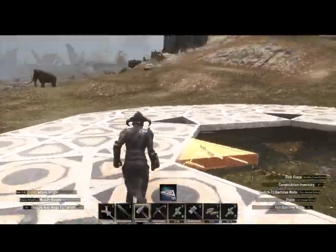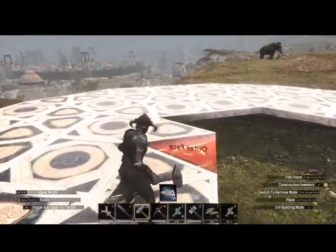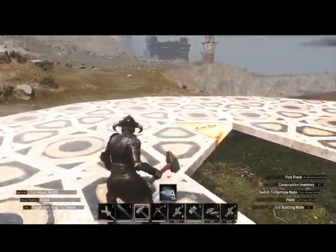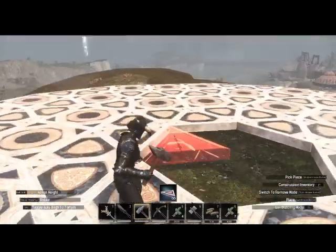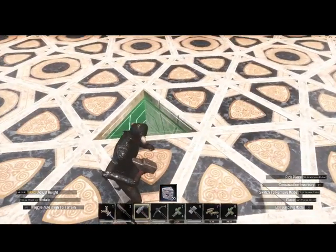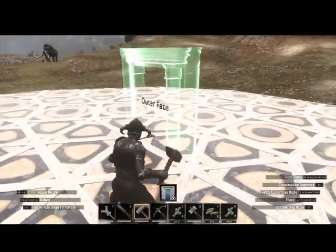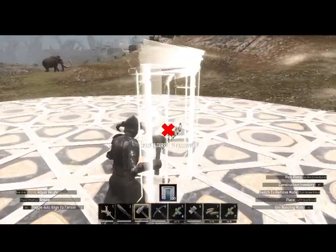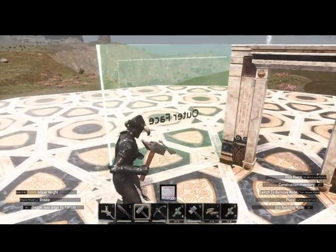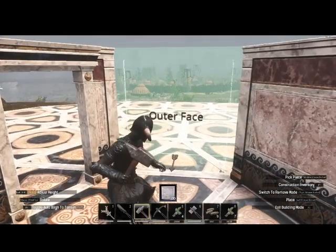Technically you could fill it all in with triangles, but triangles are harder to build stairs on. If you decide to put a second story on your base it can cause problems. For the interior walls I use squares. Since the center of your base is going to support any ceilings, I recommend putting foundations down in the center to make a reinforced room — this is the hardest part of the base for anyone to loot. I don't build with windows for PVP builds.